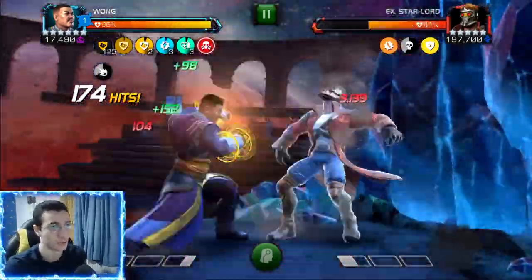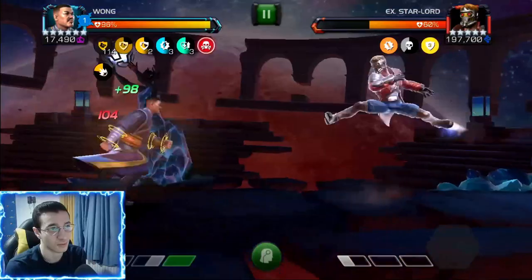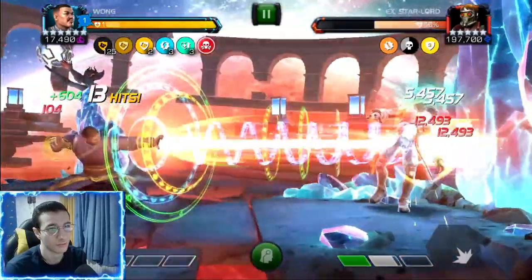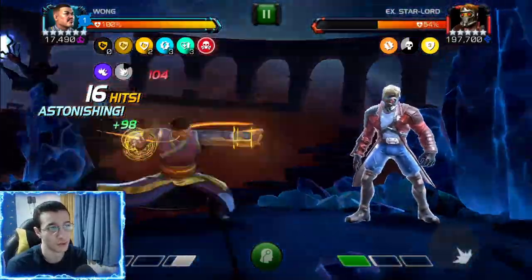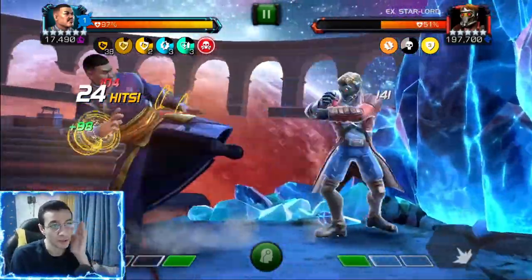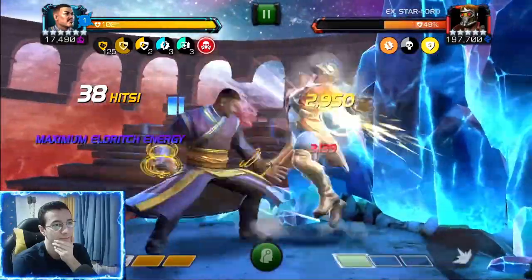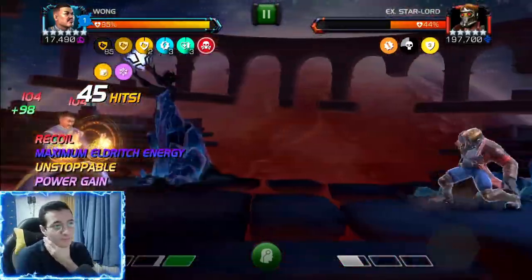The power gain is so quick. We got a Special 2 — look at that damage. That's a six-star rank 2 with the Magneto pre-fight synergy which is about 15%. The SP2 from 16% health deals three percent of a 3.3 million health opponent with no crits. From 56% it drops to 52% with only one crit — four percent health on a 3.3 million health champion is insane for a six-star rank 2. Look at my health going instantly back to 100%.